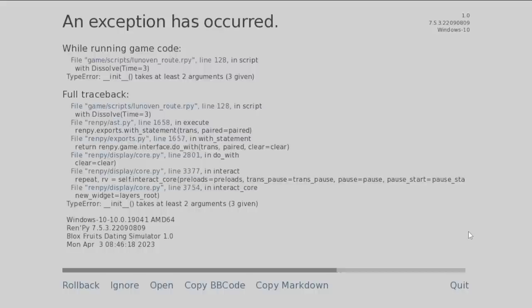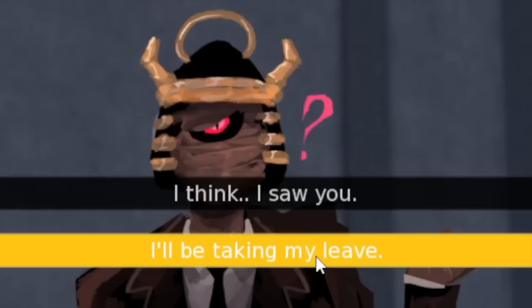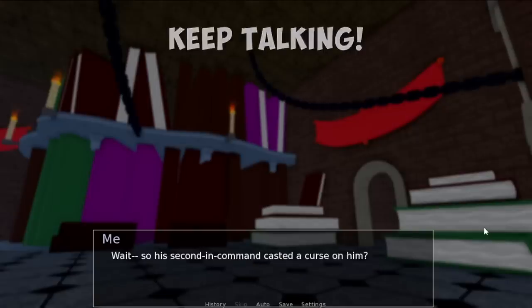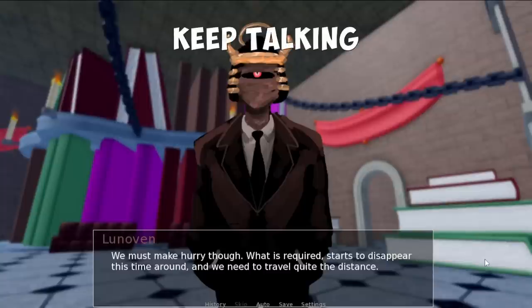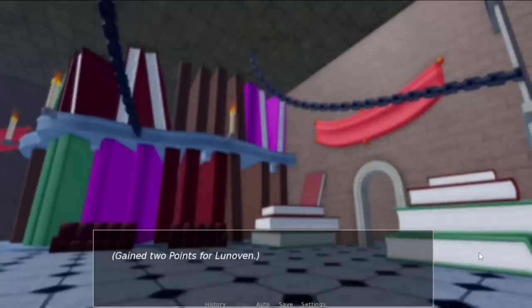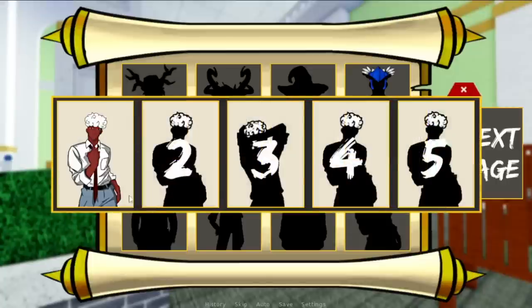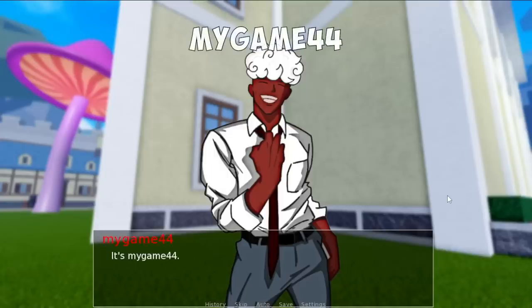Next up, Lunaven. First one, talk to him. If you experience a bug, just exit the game and re-enter — this happened to me so you're not alone. Answer is 'I'll be taking my leave.' For the third, fourth, and fifth storylines, just keep talking to Lunaven and that's it.